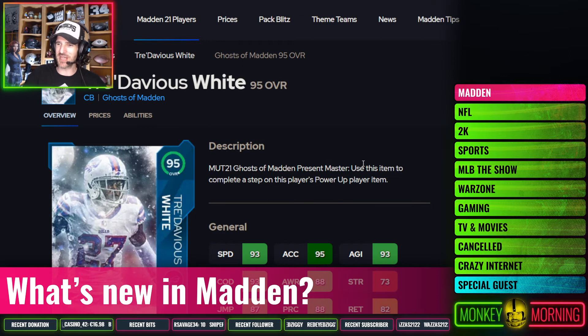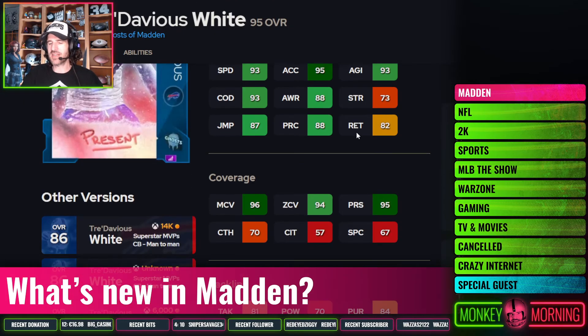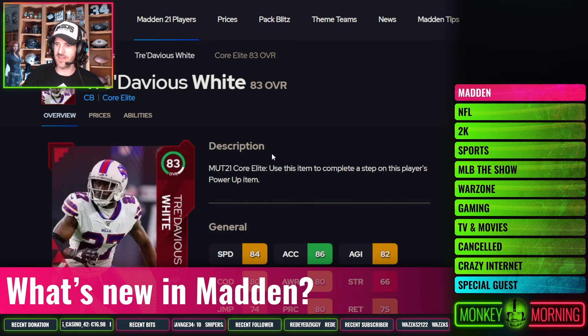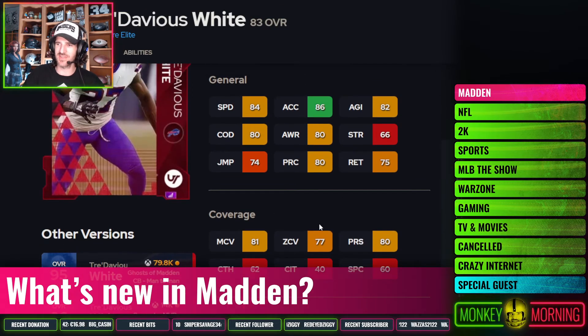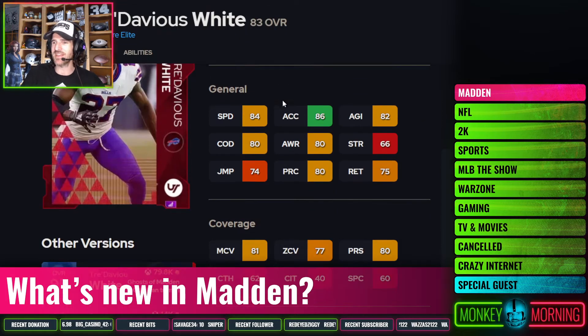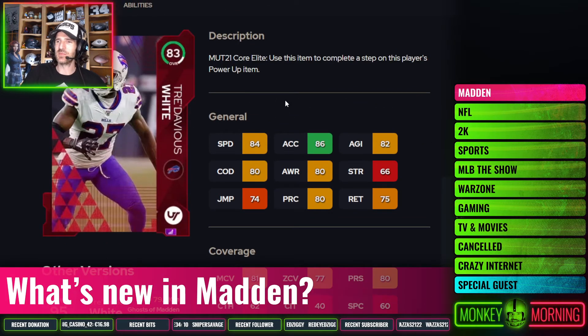Next up, Tre'Davious White. He'll be a little on the slower side, but the coverage stats will be absolutely there. He came out with an 83 overall Core Elite — 84 speed is still super solid, 81 man coverage, solid zone, solid agility. Just that word 'solid' all over, but not terrible. None of these guys are going to be great in the run game except maybe Jalen Ramsey, but not terrible either. That's why Tre'Davious White moves up the list a little bit — I think he'll be an 83 or 84 again this year. Not crazy expensive. If you want a couple of set-and-forget corners, Alexander and White in the middle of this list are pretty good.